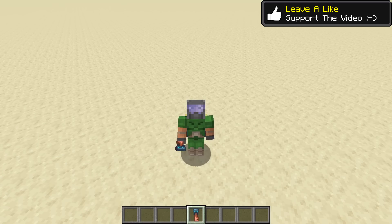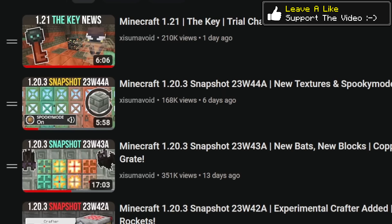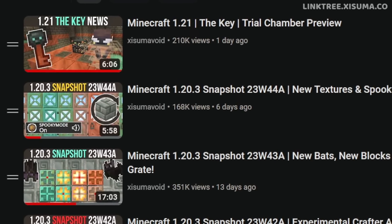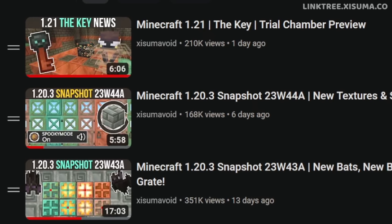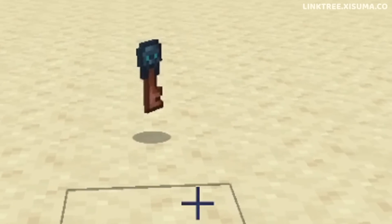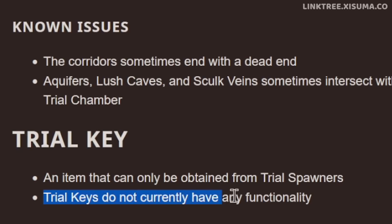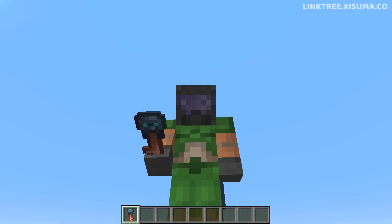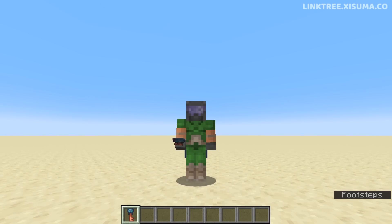Most of you watching are probably excited about the new trial key. We learned about this in yesterday's video — Mojang had released an article to hype up the trial chambers, which are in this snapshot, and they also revealed the trial key. And now I get to tell you what this majestic item does. Trial keys do not currently have any functionality. Well, that was anticlimactic. I'm sure we're going to learn soon enough what this thing does.